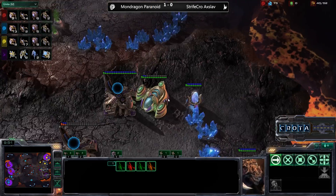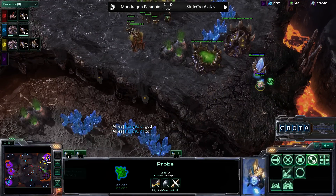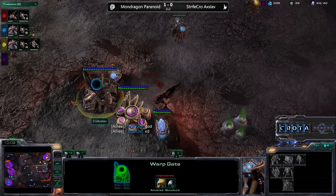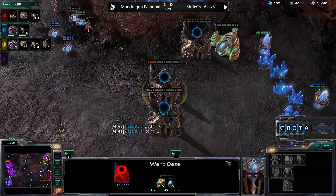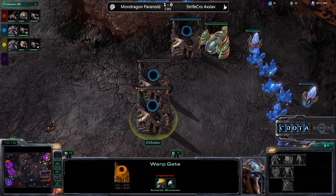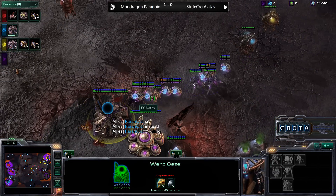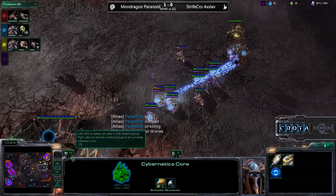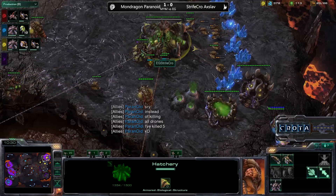Unit-wise, we still have that one probe hiding out. Axelab is being very, very careful to make sure that one probe stays alive. Axelab could very easily rebuild his Nexus and try to get back into this game. The shields are now being recovered, and Axelab does have enough Pylons to start training up. But Axelab has traded all of his resources into his opponent, and hopefully we can see a very strong play by Strifecrow.